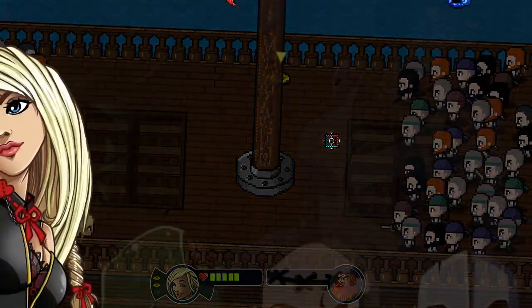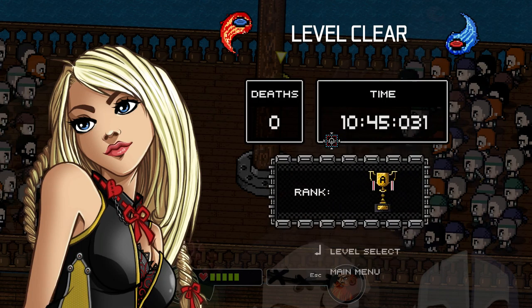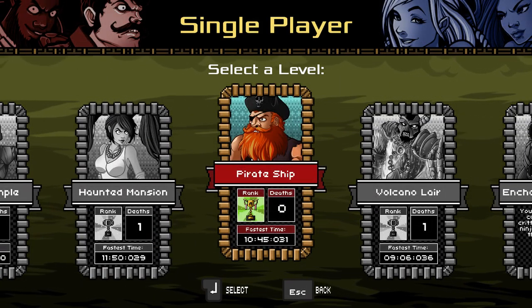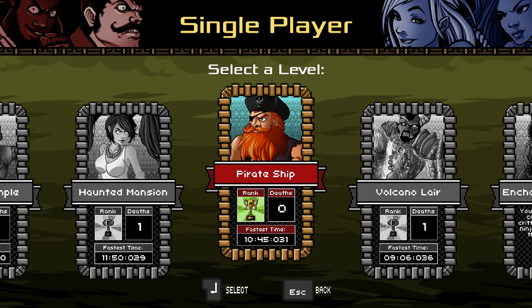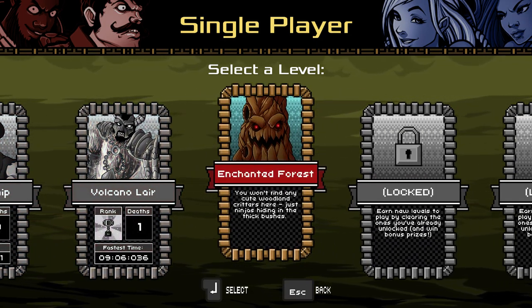That's a reference to Secret of Monkey Island — Guybrush Threepwood, that's it. So there's our A-Rank — zero deaths, fastest time 10 minutes 45 seconds. Anyway guys, thanks for coming out for more DisStorm. We'll be back in the next episode for more — we're going to do the Enchanted Forest. Thanks guys, later!